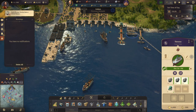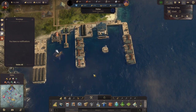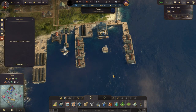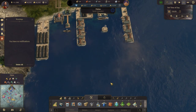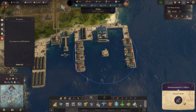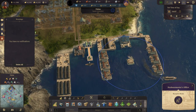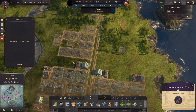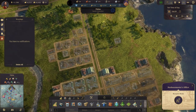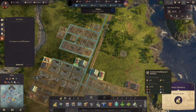We're gonna make a somewhat similar setup on Lisbon as we did down here, with our kind of harbor area. Our master's office — 20 influence, that is insane. But this means that we can now start our brass smelter going.